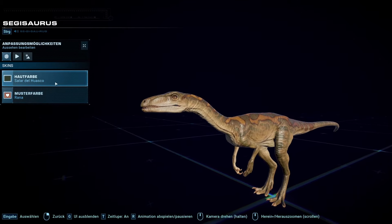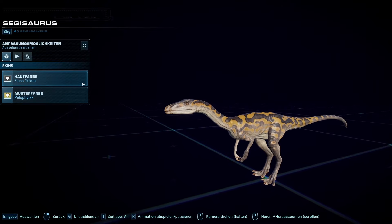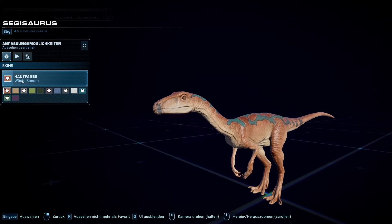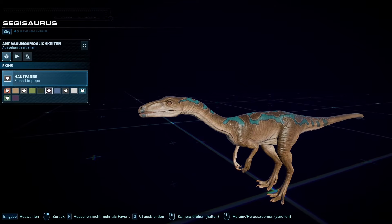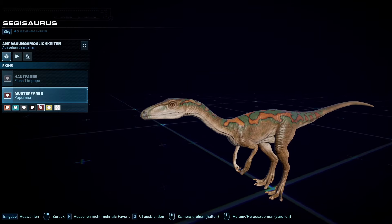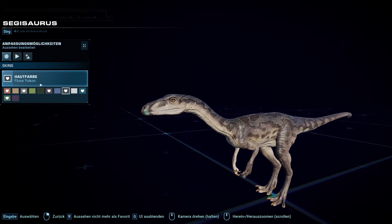It basically fulfills the niche of being a better Compi in a way. I think it's an okay creature to have — it's nothing really special, nothing really new. But I think it's not bad. The actual reason why we got it in the game is because of the Jurassic Park movie — it was in the Jurassic Park brochure, it's sort of canon at this point, and I think it was also in the novels.